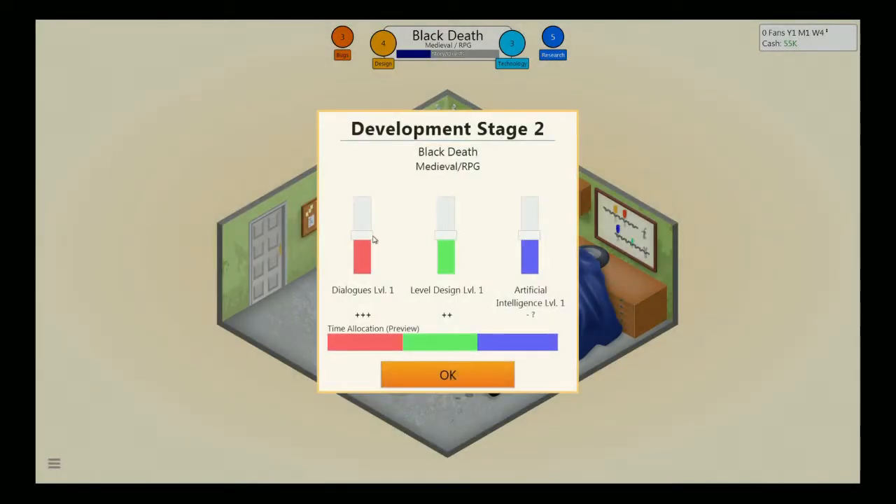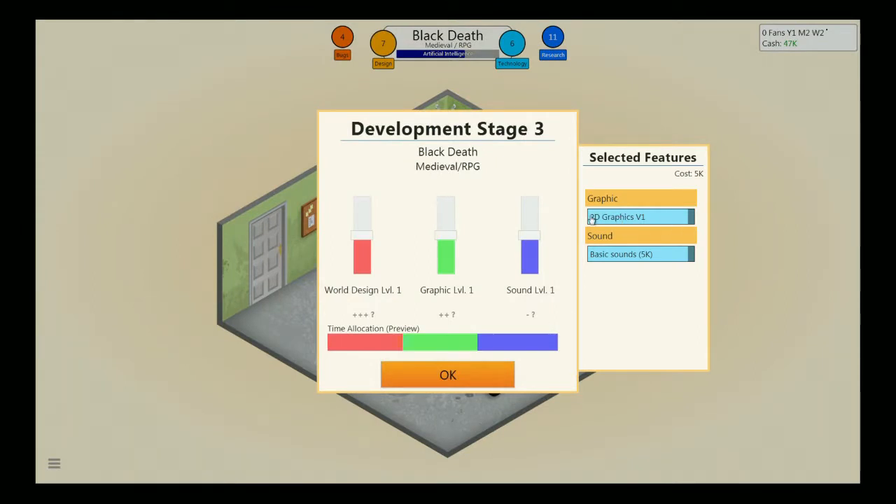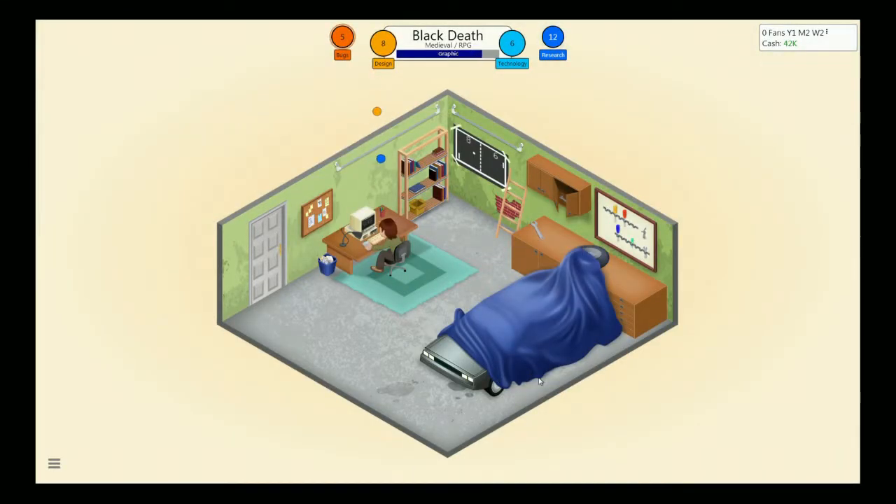Developing. If you look, design and tech fill in - those are things that can help you get more fans. Some people like design or technology more; you want to get a good balance between the two. There's research in the corner that you have to get research points to actually unlock new topics, learn how to work with new hardware, better graphics, that kind of stuff. So you have to do a lot of research. We got 2D graphics version one and basic sound. Stereo has not been invented yet. Sound, according to them, is not all that important in an RPG - I personally would disagree, but it's a game taking everything to brass tacks.